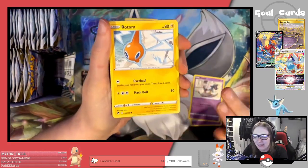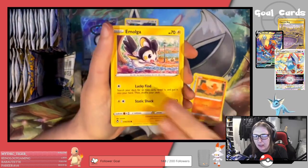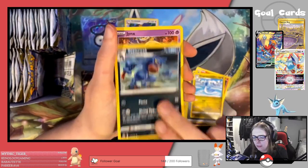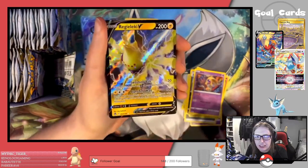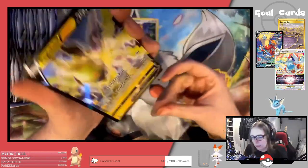We have a Swirlix, a Tropius, Rotom, Vulpix — which is a beautiful art — Emolga, Metal Energy, Dragonair, Toxicroak, a Jynx, a Reverse Delphox, and a Regielectri V — our first normal sort of V pull.